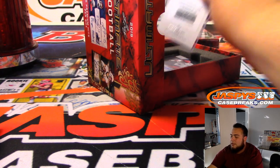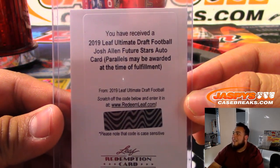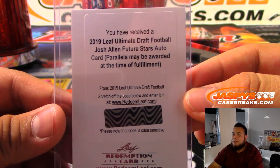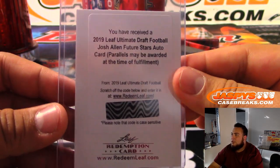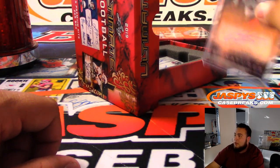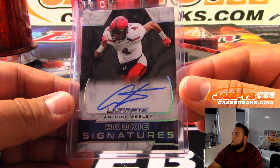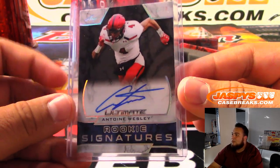Next one we got is a redemption, and it is Josh Allen, future stars autograph card. Parallels may be rewarded at the time of fulfillment, so whoever gets this may be able to get a parallel version — could be numbered, could not. But there you go, autograph of Josh Allen. Next one we got is Antoine Wesley, and that is 2 of 10 rookie signatures.